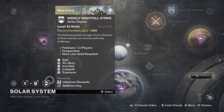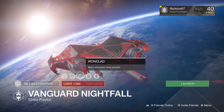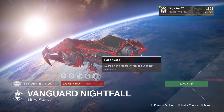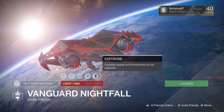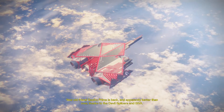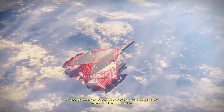This week's Nightfall modifiers: Epic - heavily shielded highly aggressive enemies appearing in great numbers; Arc Burn - arc damage from any source greatly increased; Ironclad - more enemies have shields; Catapult - grenade recharge rate is greatly increased; and Exposure - guardian shields are increased but do not replenish. Arc burn with Ironclad and Exposure - that is a good Nightfall. We're taking out Sepiks Prime from the Devil Splicers and SIVA storyline.